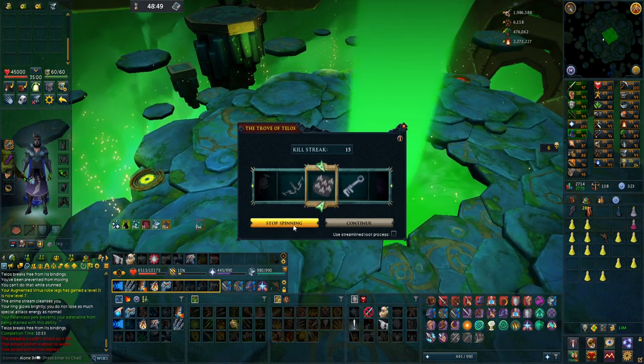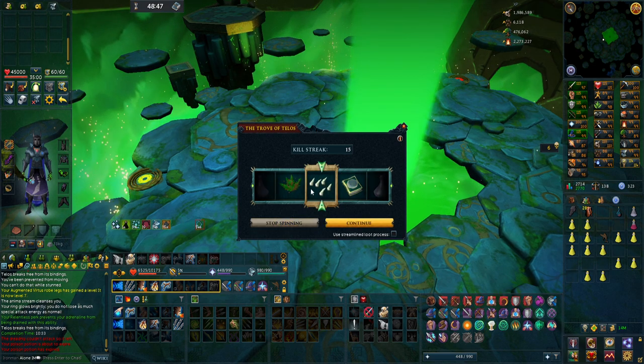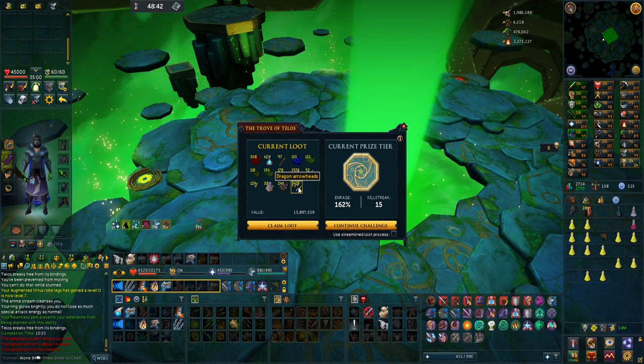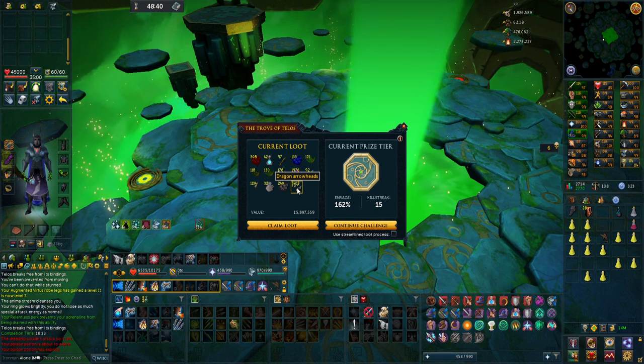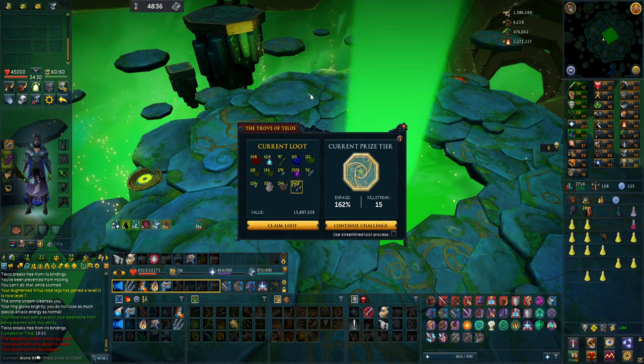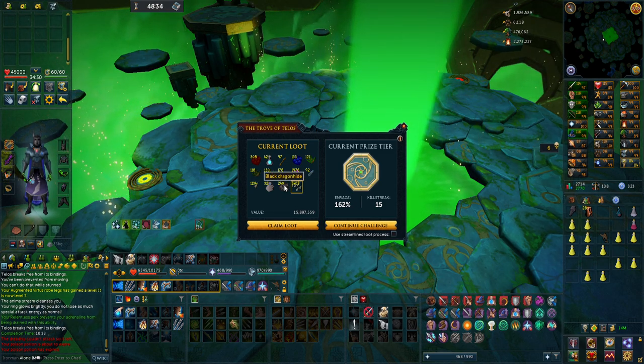Not 100% — 200%. Let's see what we get from this one, and now it's actually going to spin. The loot is going to be dragon arrow tips. No rocktails — 3.4k of them. That is good fletching experience honestly — these give the same experience as broad arrows, so that's basically 3,400 broads.